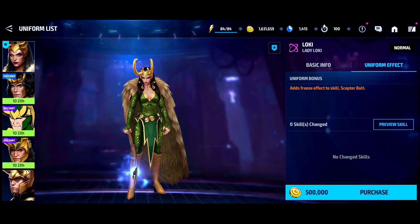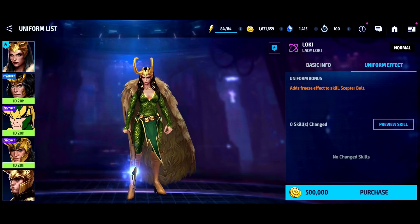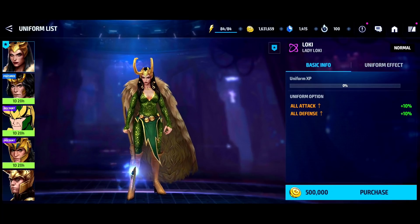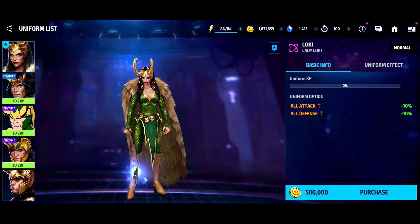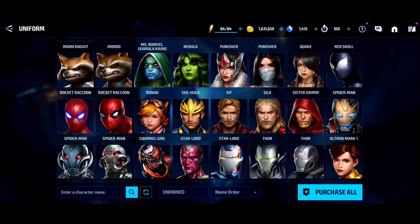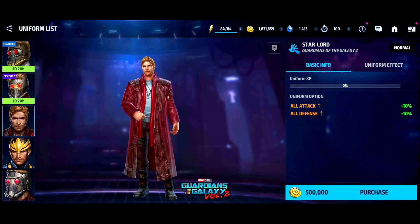This Loki uniform doesn't give any skill changes, but it changes Loki from male to female, which helps you cover more days in Alliance Battle Normal and Alliance Battle Extreme, earning extra materials. Keep in mind that even uniforms without skill changes still provide a 10% all-attack boost just from having a uniform, which is actually quite useful. Some of the uniforms lower on the list aren't great, but that base stat increase of 10–15% all attack plus defense is still worth considering.